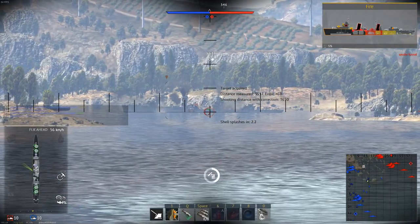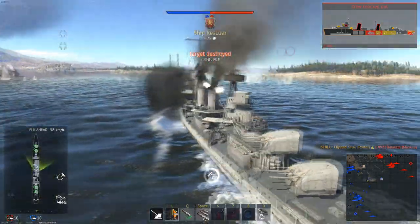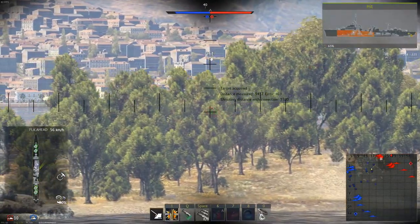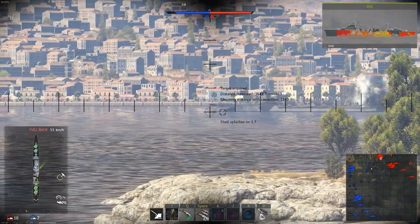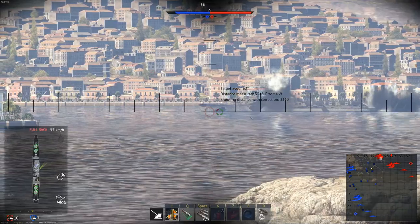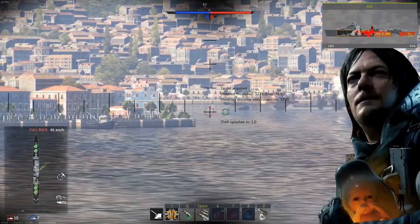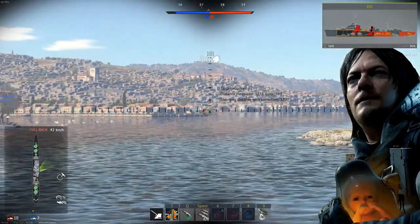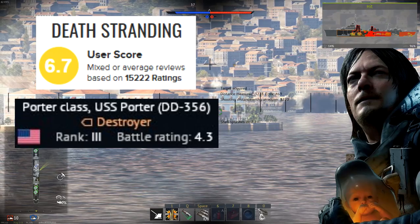The USS Porter is a US destroyer that's pretty much just a USS Summers at a lower battle rating. While it might not seem balanced at 4.3, I have a theory for why Gaijin gave it this BR. The ship is generally referred to as the Porter — who else has this name? Sam Porter Bridges from Death Stranding. What do Death Stranding and the USS Porter have in common? Lower ratings than people initially expected.